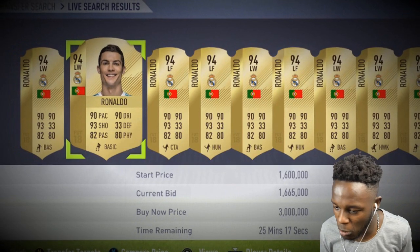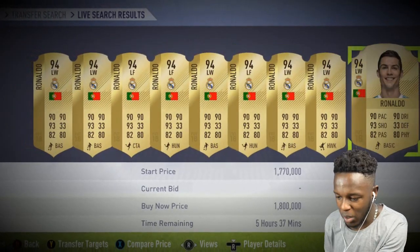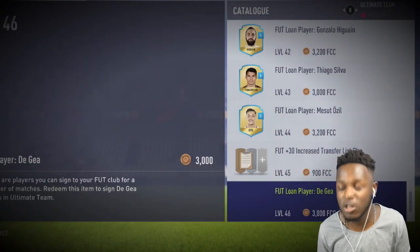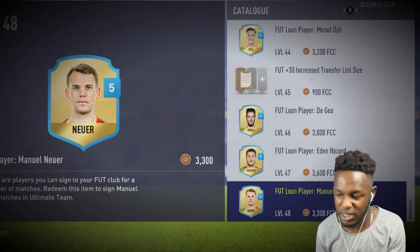Hey guys, C-Max here, and today I'm going to be showing you how to get yourself a 99-rated Cristiano Ronaldo card. This card will perform pretty much like a pro player card — those green-looking cards. I'm going to show you one little trick that will allow you to take a normal Ronaldo and boost him up to 99-rated stats. For you guys who can't afford Ronaldo's normal card — it goes for like 1.6 million coins — if you're a high enough level you can actually unlock him through your catalogs.